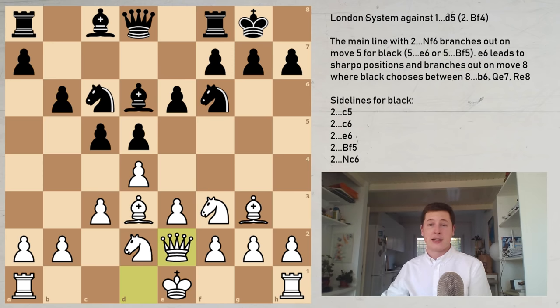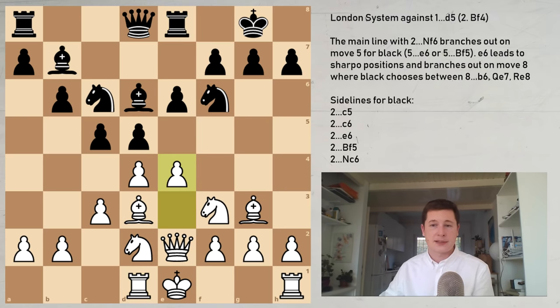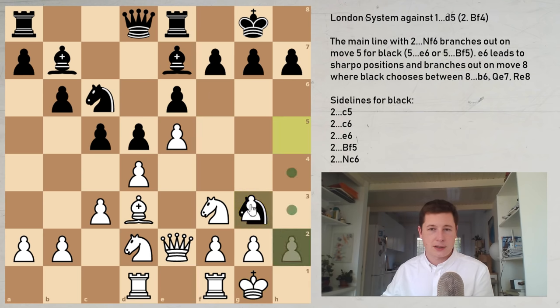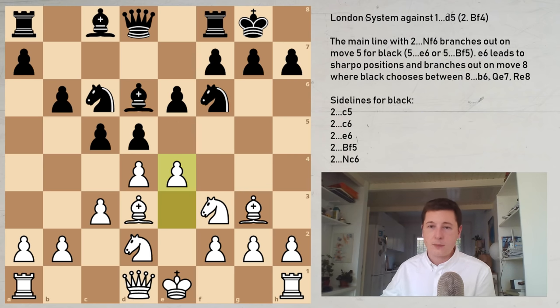The other option white has against b6 is the move Qe2, which is the main line. Qe2 simply reinforces e4 — less aggressive than Ne5. Again Bb7, Rd1. This is a more positional approach — Rd2, and now e4, breaking open the center. You can still go Ne5, but e4 is more precise. After Bb7, stepping away from e5, go e5. Black goes Nh5 — there is no way to save the bishop, so he'll trade stuff off. White castles, takes, takes — normal peaceful position. White has a bit more space but the attack is not coming anytime soon. Qe2 is positional.